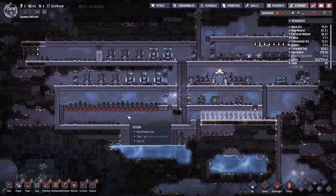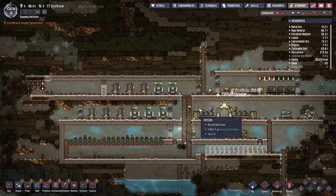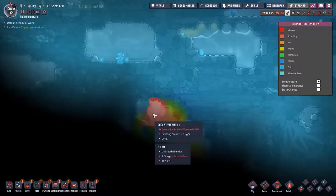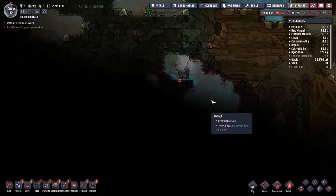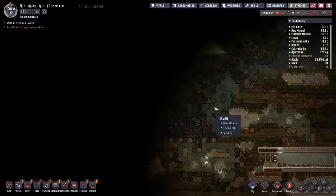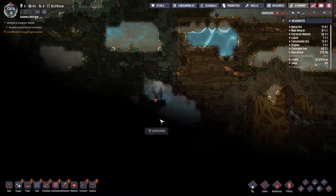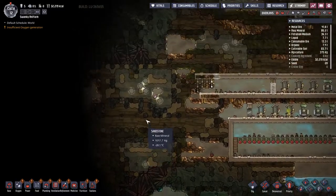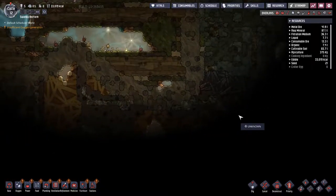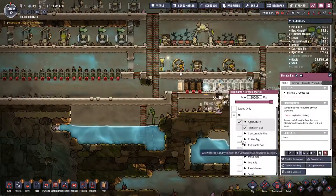Hello, welcome back to Oxygen Not Included, launch update on the Rhymes map - basically a frozen map. There's a cool steam vent down here we can use to access warm water and use the heat to warm up the base generally. We'll go down and get that - it should also be heating up the general area. Hopefully we'll find some other stuff soon, and I'll do some general exploring once things are sorted.